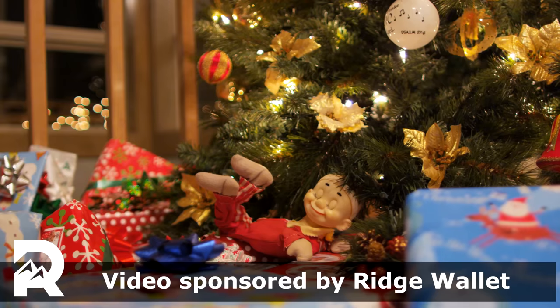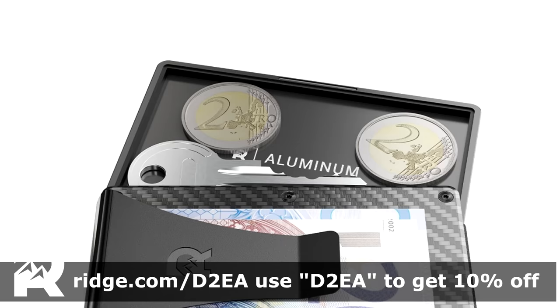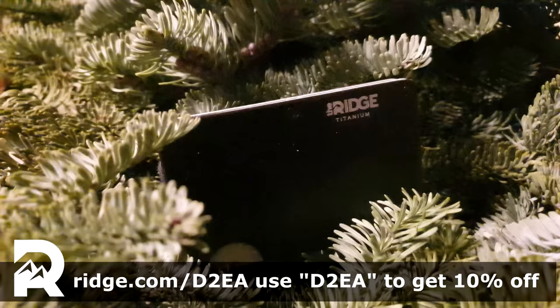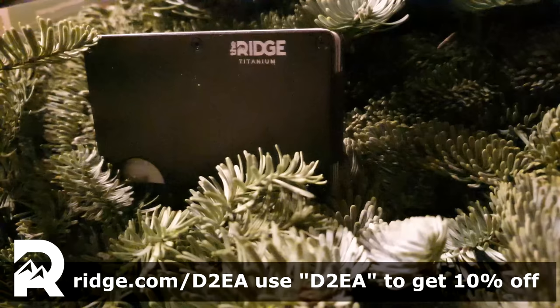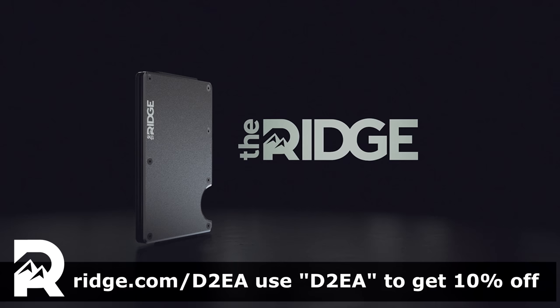Christmas is fast approaching, and if you don't know what to wish for, consider checking out today's sponsor, Rich Wallet. Rich Wallets are small, compact wallets that can hold up to twelve cards. If you want to carry coins or keys, get their optional cavity tray. All their wallets are made from premium materials like aluminium and carbon fiber, and they all come with RFID blocking to prevent digital theft. Check out rich.com/D2EA and use offer code D2EA to get 10% off.